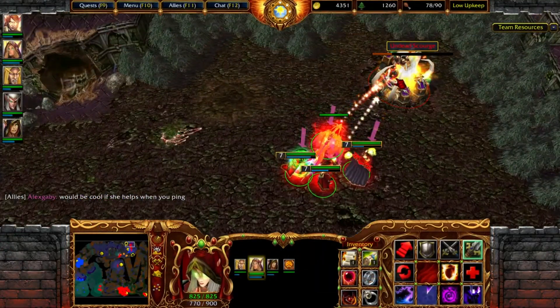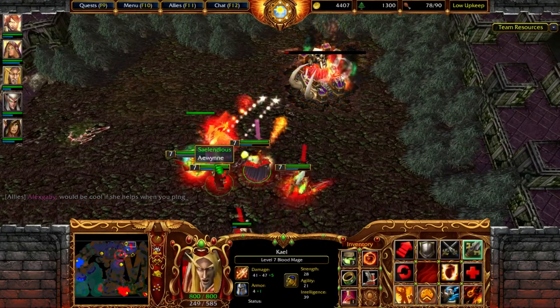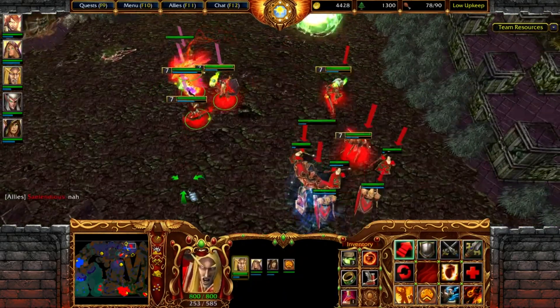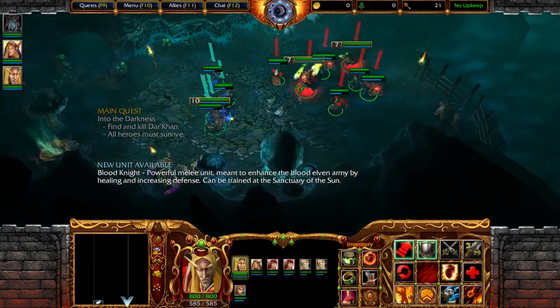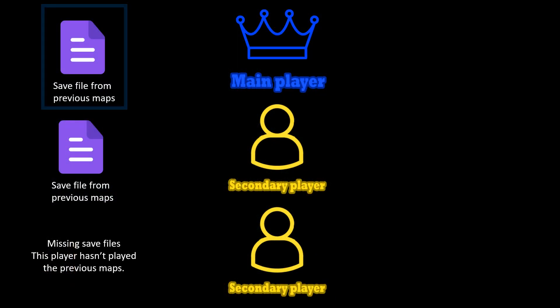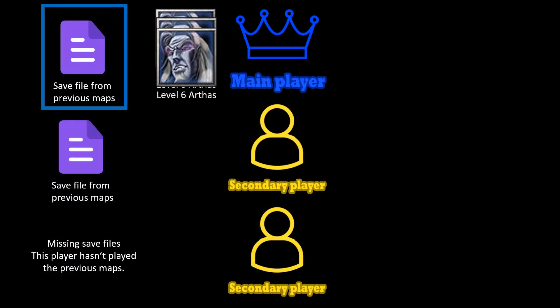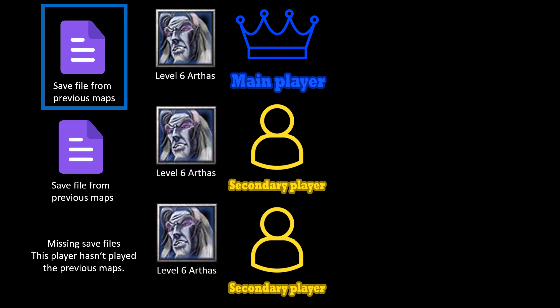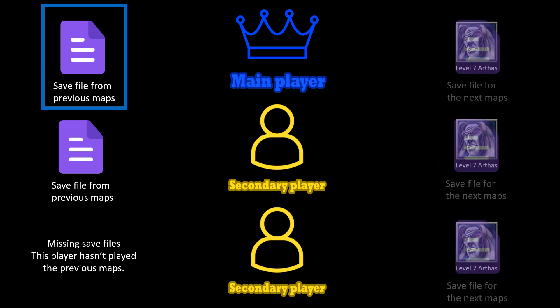Game caches have been recreated in a way that works in multiplayer, making it possible for heroes and other saved data to be transferred between maps. The data is loaded and saved automatically, without the need for manually inputted codes. During gameplay, cached data from previous maps such as heroes and their items is loaded from the main player's computer. However, when the game saves cached data, it does so to each player's computer.